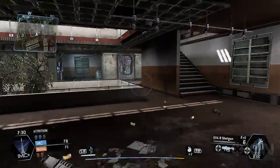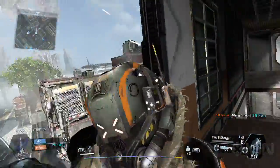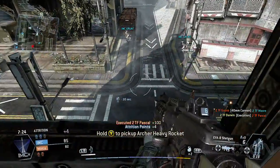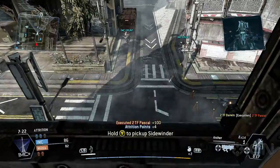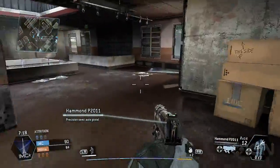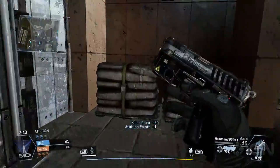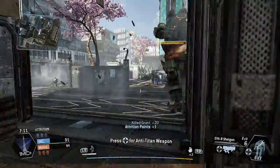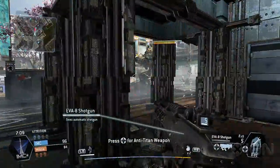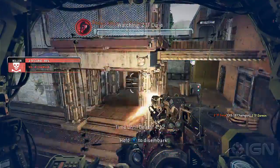Let's take a quick look at the interface. It shows the game type and how much time is left. We're on the IMC here. There's the score. And then see the Titan icons above the IMC and below Militia? That's how many Titans each team has on the battlefield at once.